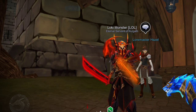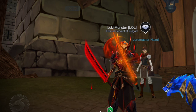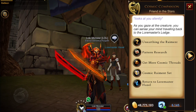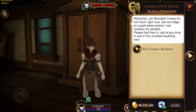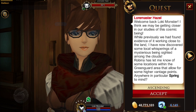Hey everyone, it is the Loki Monster here, and in this video we are going to be unlocking the next piece of the Cosmic Raiment set — the Cosmic Cloak. We're here at Lore Master Hazel's hut in Padelon Town Square. You cannot start it from your pet, so you're going to have to go to the lodge, then click on the Cosmic Raiment and click on 'Unearthing the Raiment' at the very top.